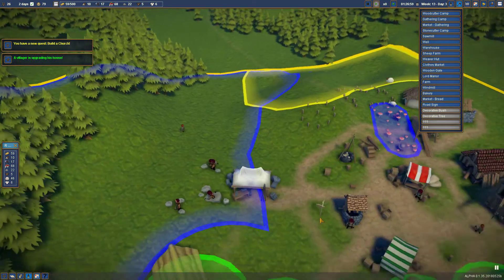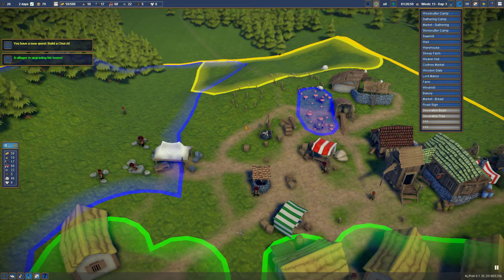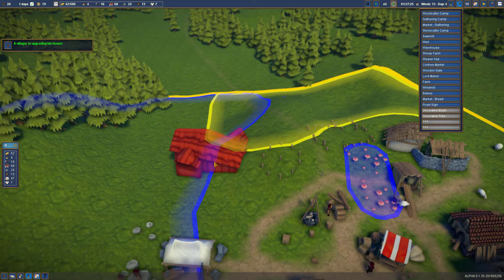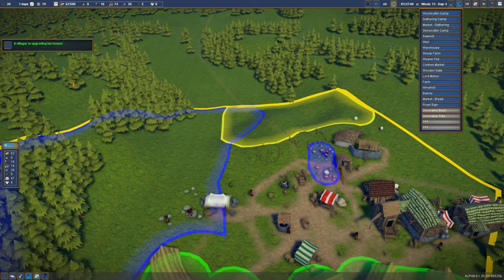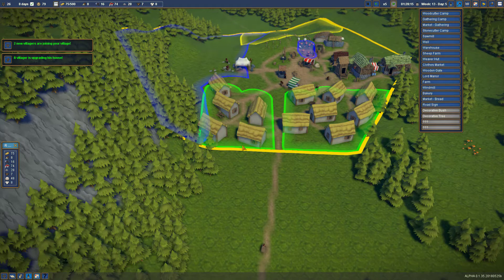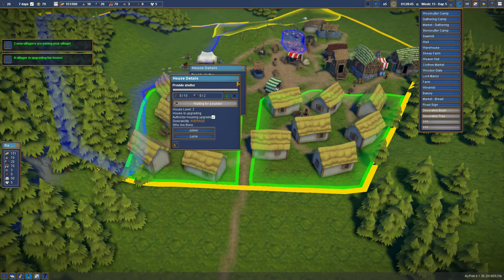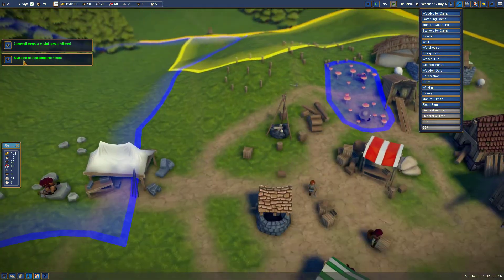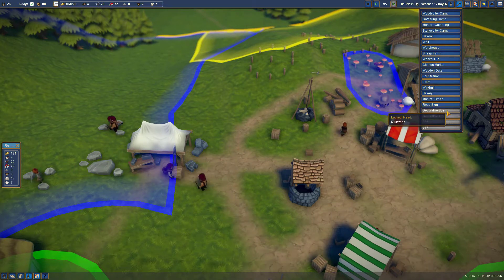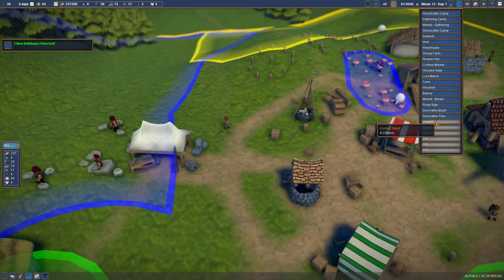We can build a road sign - does that count as a church? I don't think so. Let's build a road sign here and here just because they're really lovely. I'm going to build a farmhouse down here - costs 100 coins. A villager has upgraded their house - Julian and Lucy now have a nice quality level 2 house. We have 26 villagers, four of them are citizens. The church is now on the list - just unlocked it. We need six citizens and we now have six citizens.